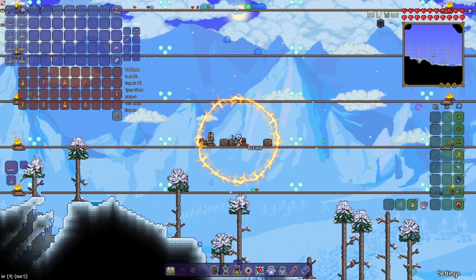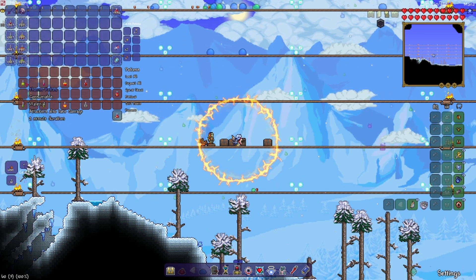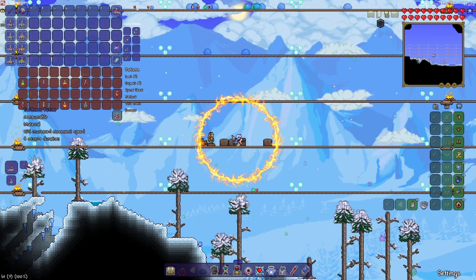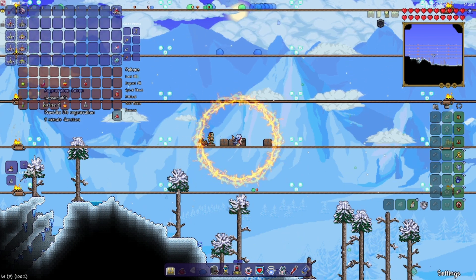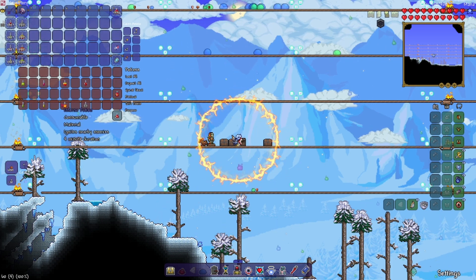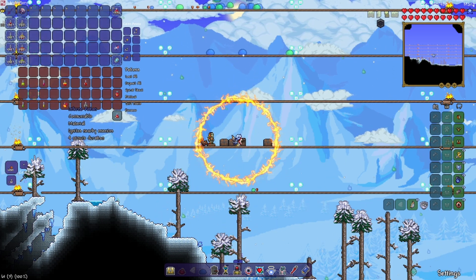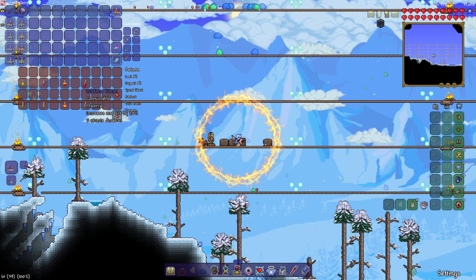Moving on to potions, here are the ones I recommend for this boss fight: Thorns Potion so the attacker also takes damage, Swiftness Potion to increase your movement speed, Iron Skin to increase your defense, Regeneration to increase health regeneration, Rage Potion to increase your crit chance, Inferna to ignite nearby enemies, Endurance to reduce damage by 5%, and Life Force to increase your maximum health.